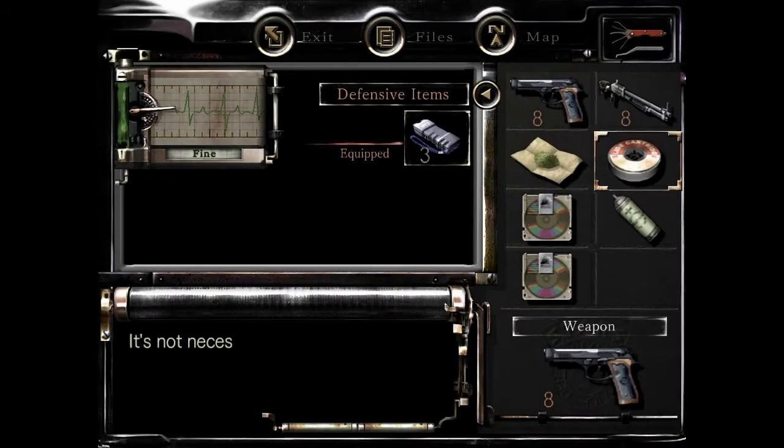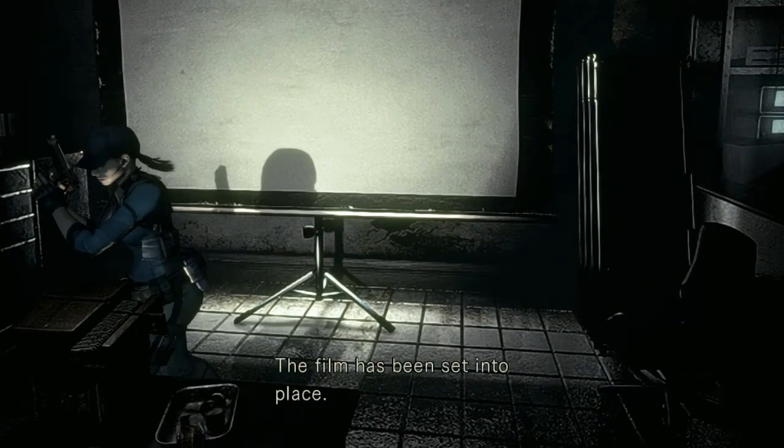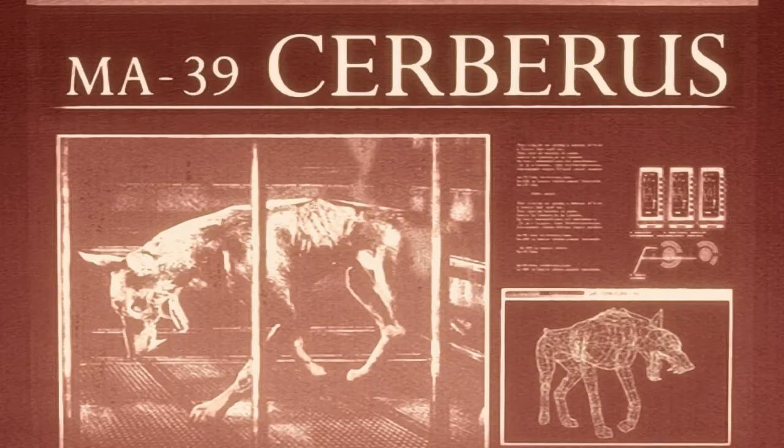The screen for use to thread up. The film has been set in place — view it. First, set this thing. Ooh — Umbrella bio-organic weapon official report. Cerberus — that's the dog. Neptune. Hunter. Tyrant.